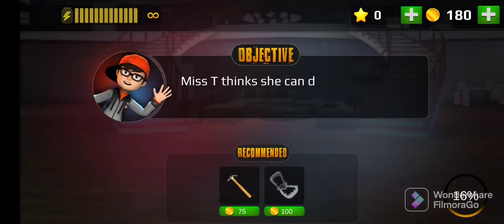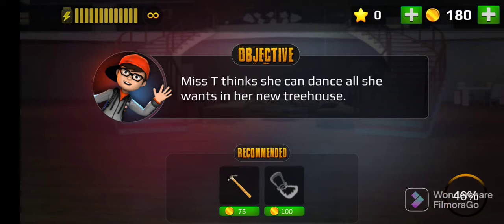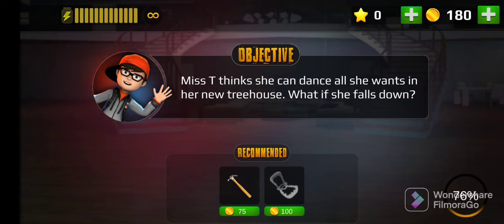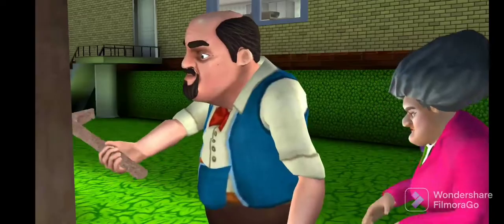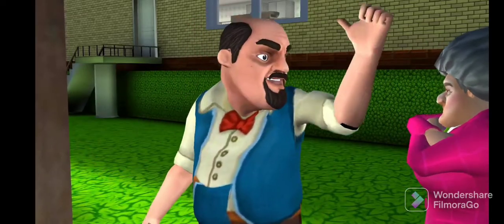Our first prank is Miss T.K. Miss T.K. has to fall into a wooden house, so that Miss T.K. can't do her dance practice. Let's start the prank.